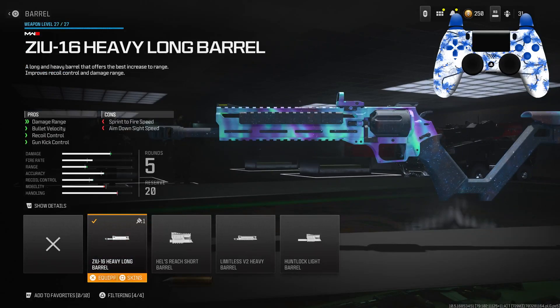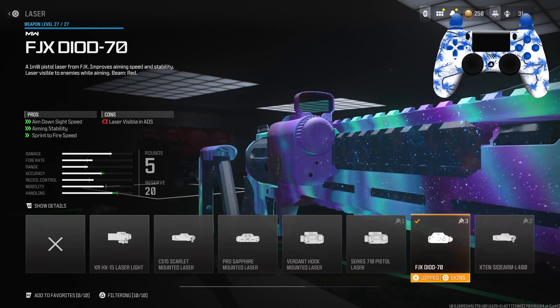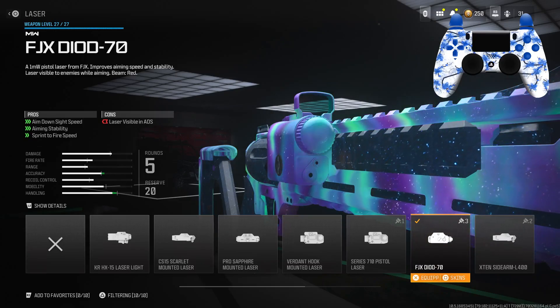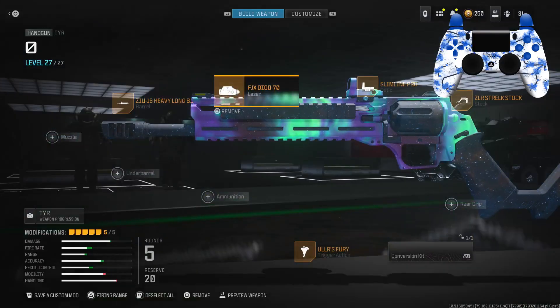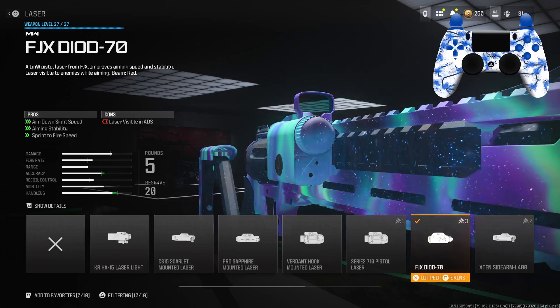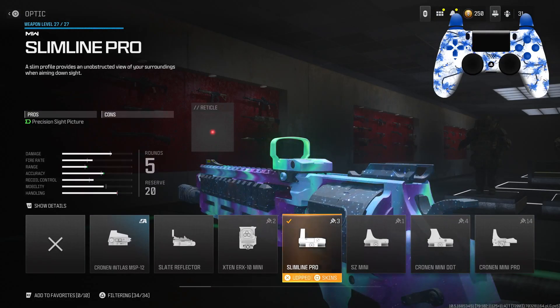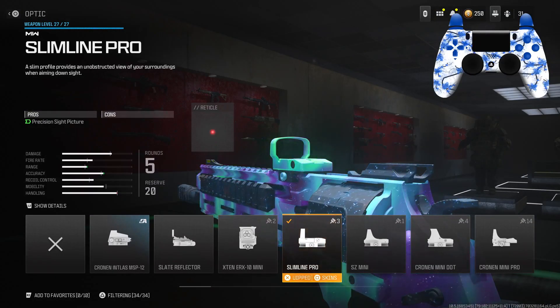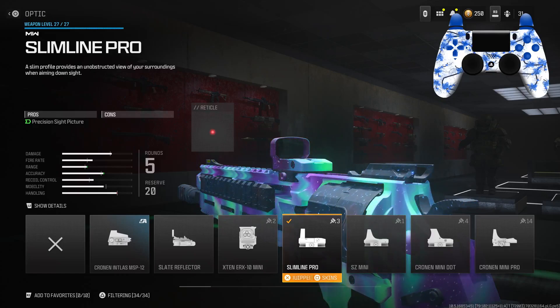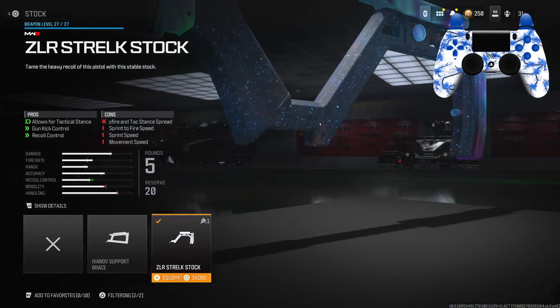For the barrel I had the 16 Heavy Long Barrel — this is going to give you damage range, bullet velocity, recoil control, and gun kick control. For the laser I had the FJX 70. You can obviously switch this out with either a rear grip or whatever you prefer, but I use this mainly for the ADS speed, aiming stability, as well as sprint-to-fire speed. For the optic, this is all personal preference — if you don't want an optic you can change it out. I just don't like the iron sights with this gun, so I use the Slimline Pro.